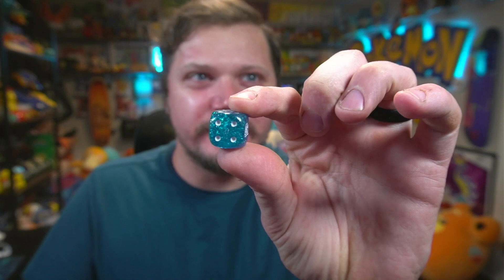Welcome back to another video. I hope you're having an amazing day. In today's video I'm opening up a Twilight Masquerade Elite Trainer Box, but there's a twist. I've got this little dice that you get inside Elite Trainer Boxes, and I have to roll it — whatever number it lands on, that's how many pulls I have to get. Only EX cards and illustration rares count; holo rares will not count as hits.